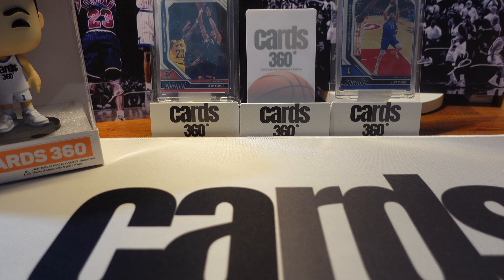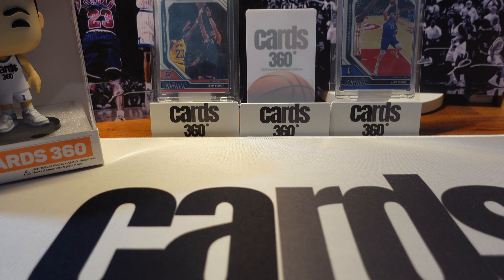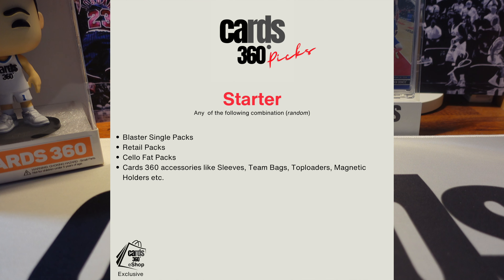Before we go to the actual break, let me share our latest products. E-shop exclusive to everyone - available now is Cards 360 First Picks, wherein we have three tiers: Starter, Collector, and Hobby. I'll be sharing the link down below for direct access to our e-shop or to our website cards360.store. The Starter tier includes blaster single packs, retail packs, or solo packs, and also Cards 360 accessories such as sleeves, team bags, top loaders, and magnetic holders.